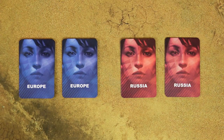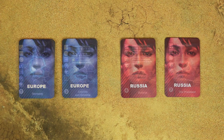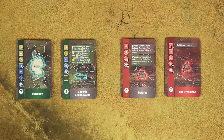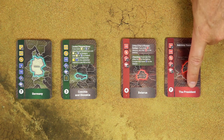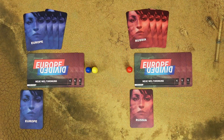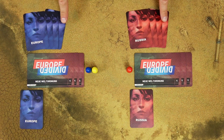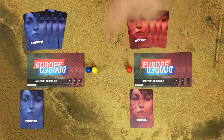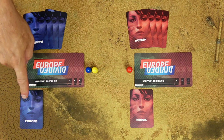Take the action cards and separate them by color. Cards with a grey background behind the country names are contested region cards — they don't need to be shuffled. Cards with a red or green background are action cards and they have to be shuffled. Each player will randomly draw 4 of these action cards and the remaining cards will be placed into each player's draw deck. The Russian player will have 3 cards in the draw deck while the Europe player will have 9.